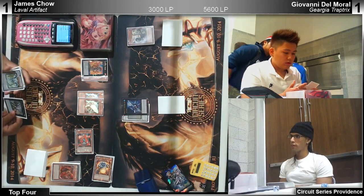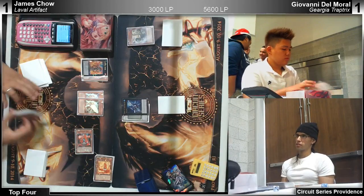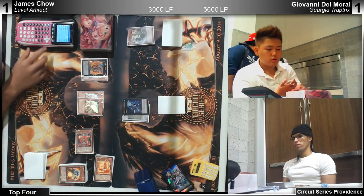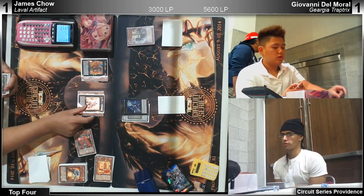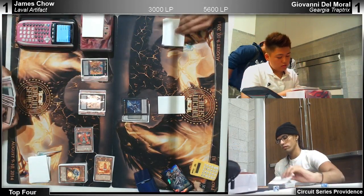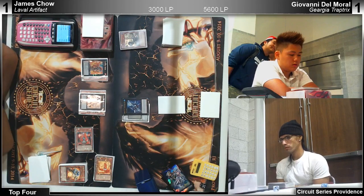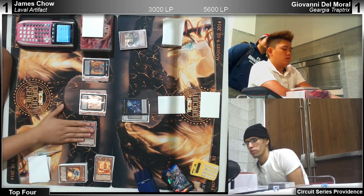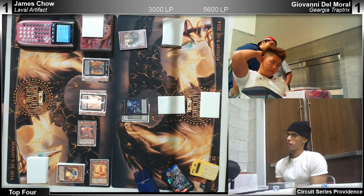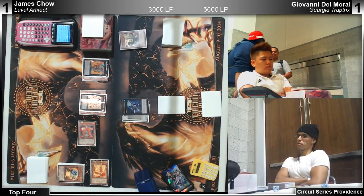He's done a great job this tournament piloting Gear Gear this far. He can special summon — at least get rid of Arc. He's mainly a memer but there's no way it's Torrential — Torrential would have been played already. It could be Wiretap. It could be Breakthrough Skill — a second one — oh he would have passed. I think Trap Trick's Nightmare maybe. James just passed — it can't be Breakthrough because he would have stopped him from making Pleides.